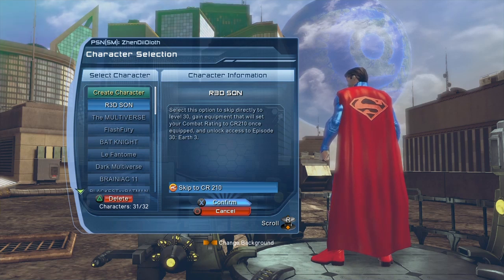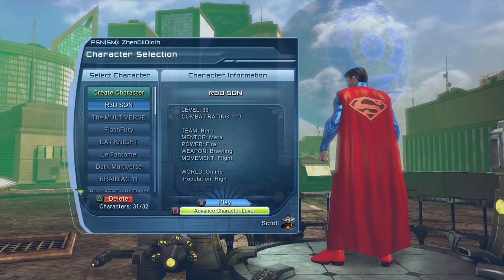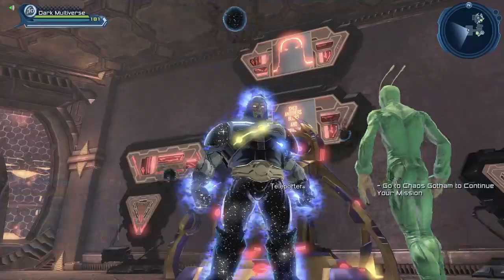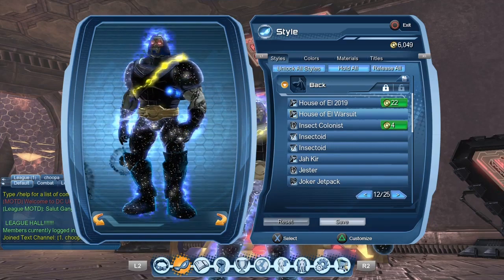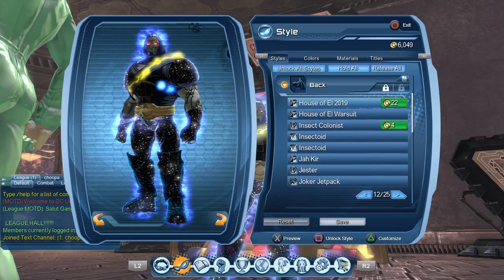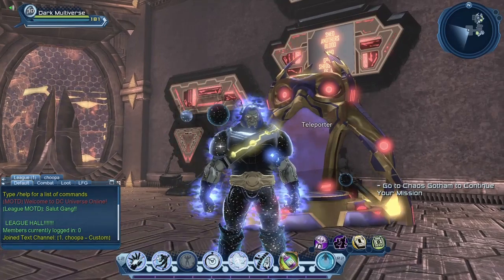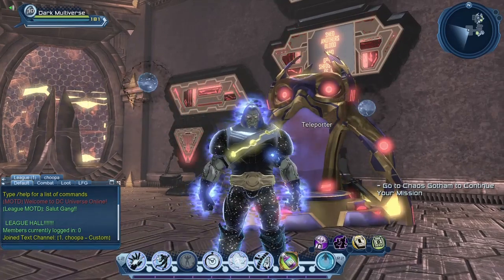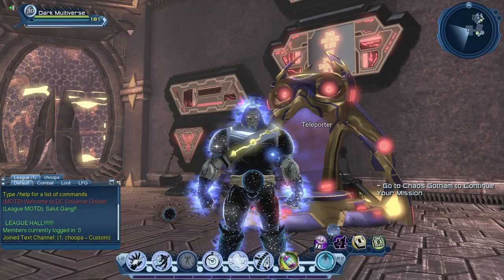If you want to have the cape on other characters you have to use replay badges. If you are an evil villain you have no choice — you have to purchase the style using replay badges. The House of L War Suit costs only 4 replay badges, but the House of L 2019 costs 22 replay badges to unlock. If you are really lucky you could get it from Prometheum lock boxes, but the odds of getting it through lock boxes are so slim you're pretty much going to have to purchase it.